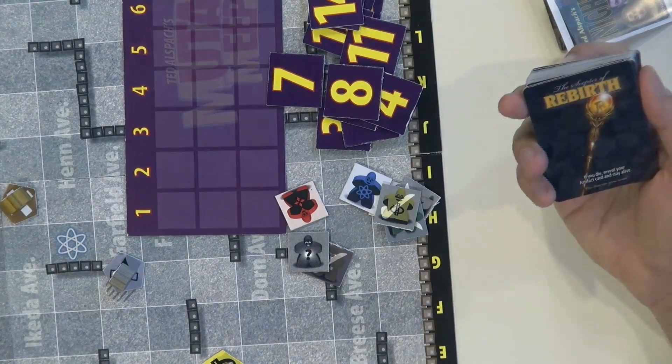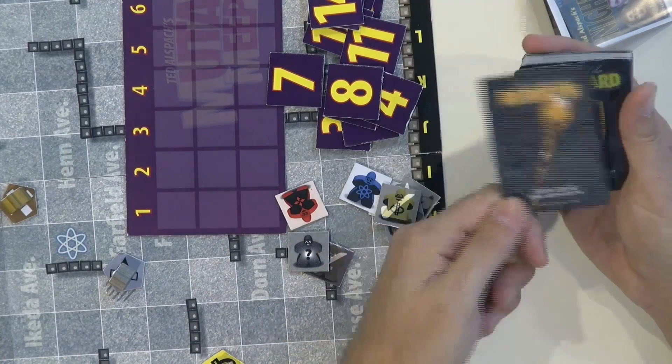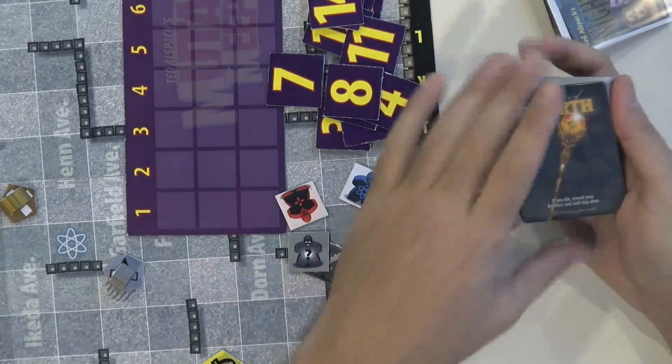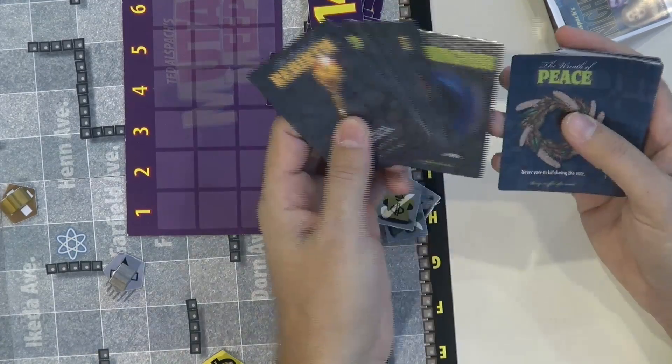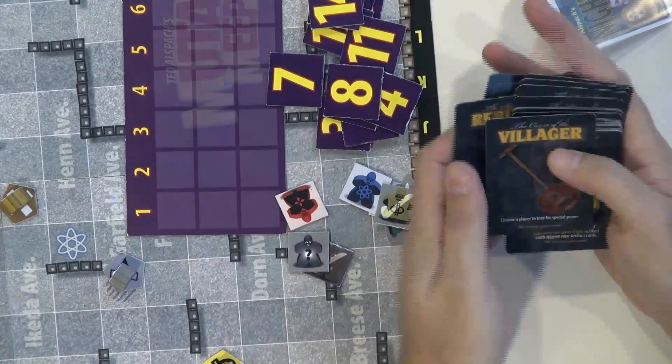Here's one — the Scepter of Rebirth. That allows you to say that after you die, you can display this card and actually stay alive. So it gives you a kind of second shot at life, along with all sorts of other fun little things that add a lot to the game.